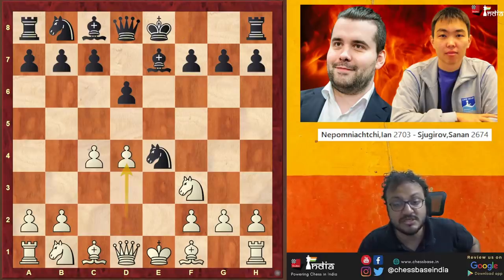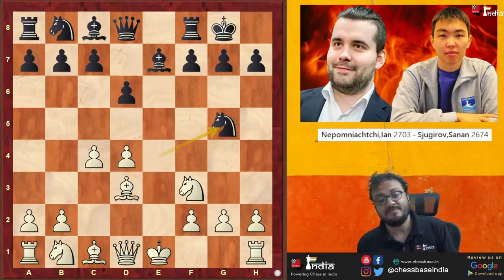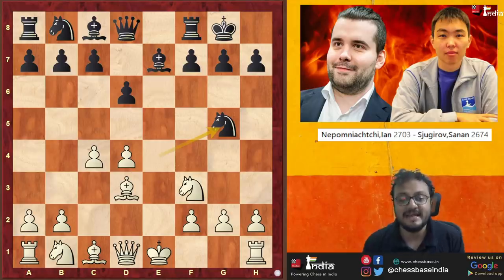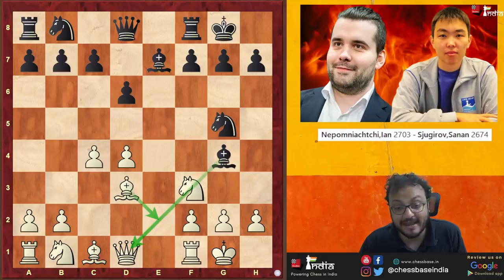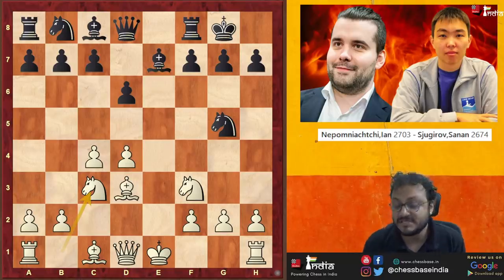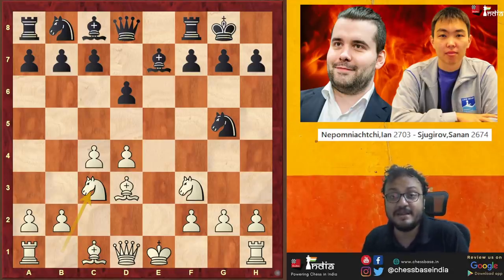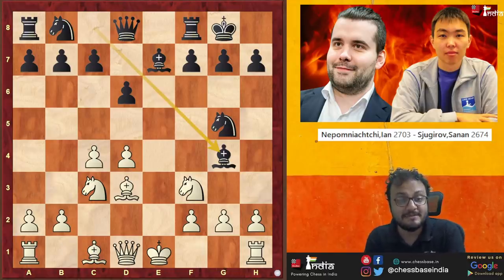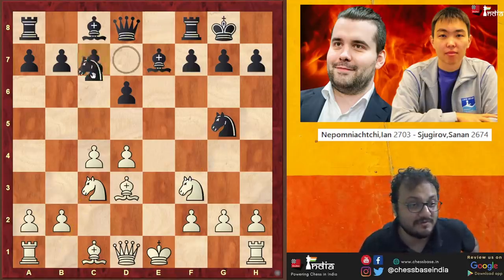Bishop E7 looks logical. D4 capturing more space in the center. Castles, Bishop D3, Knight to G5 — and here Nepo realized that maybe castling is not a great idea because then Bishop G4 creates a pin and he may have to move his Bishop back again. So he decided to just bring his Knight out. In this position, Black made a mistake, but it's a very natural mistake. It's move number 8, played by a 2674-rated player — it cannot be so bad. He played Bishop G4.